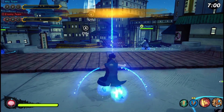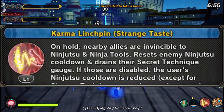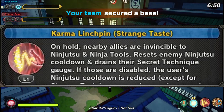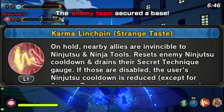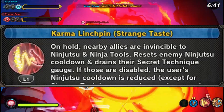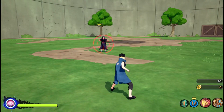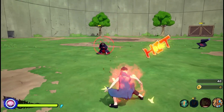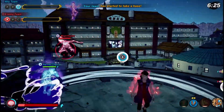Now moving on to the ninjutsu. First up we got Karma Lynchpin Strange Taste. On hold, nearby enemies are invincible to ninjutsu and ninja tools, this resets enemies' ninja cooldown and drains their secret technique gauge. If those are disabled, the user's ninjutsu cooldown is reduced except for Strange Taste, and you get a gauge plus damage increase. So with this ninjutsu you literally absorb people's ninjutsu, and all of your allies get invincibility for a short period of time.